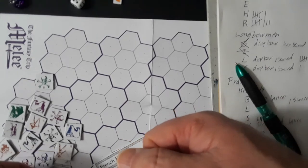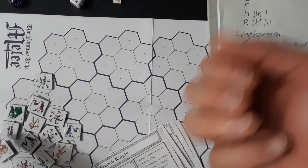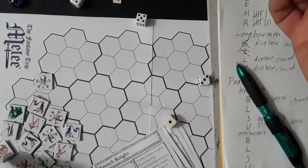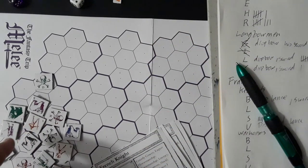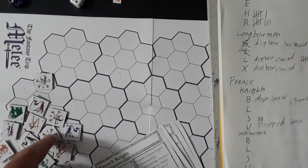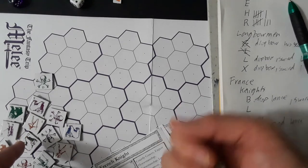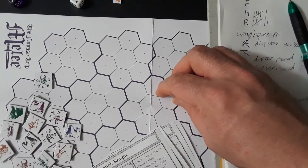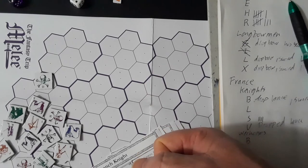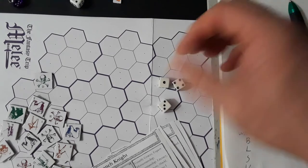Any trampling alternatives? U will trample R: an 8 and 4 — miss. I is dead, no need to trample. Lance pokes: L versus X standard lance attack — a 9, miss. S against E, who's just down — taking a lance poke against someone on the ground plus 4 dex — which isn't enough to overcome a 14. B against L: 8, miss.